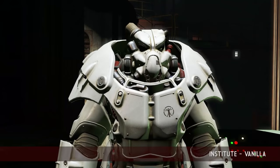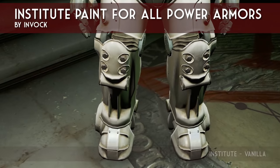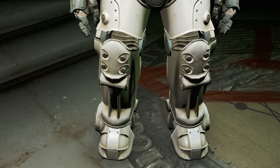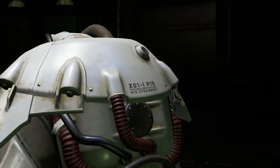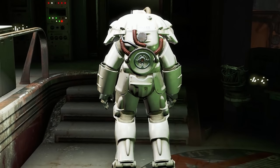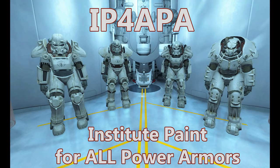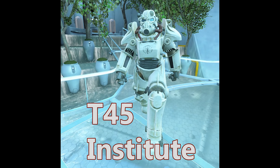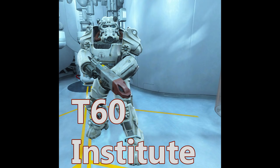Next up is Institute Paint for All Power Armors by Invok. The Institute paint job is one of the most attractive paint jobs for power armor in the game — the white color really stands out and the logo is crisp. The problem is that it only works on the X01 suit. This mod gives you the option to apply the Institute paint job on every suit of power armor: the T45, the T51, and the T60. Thanks, Invok!